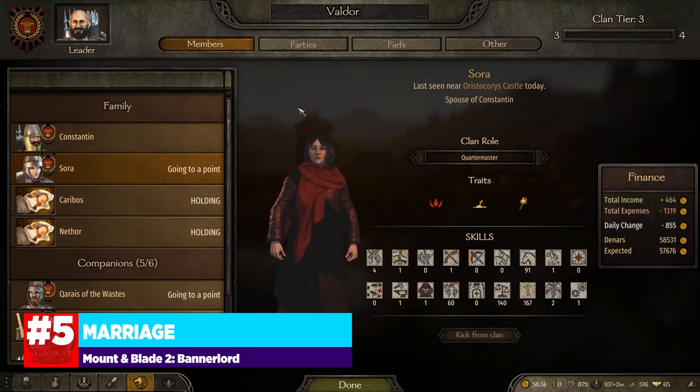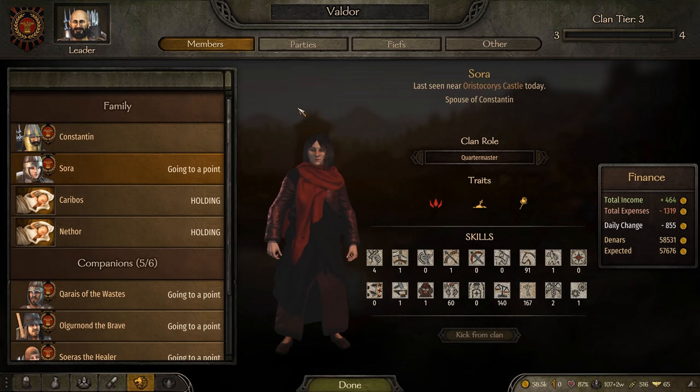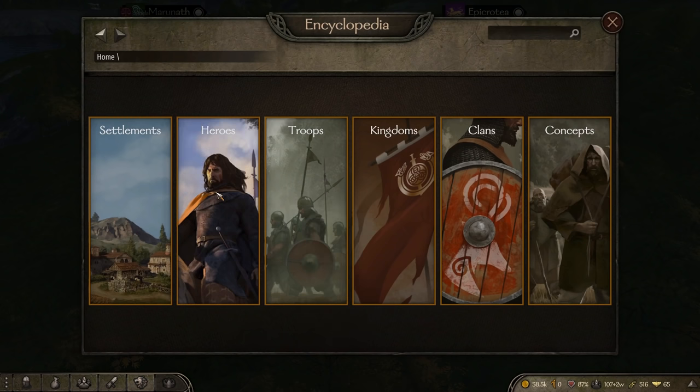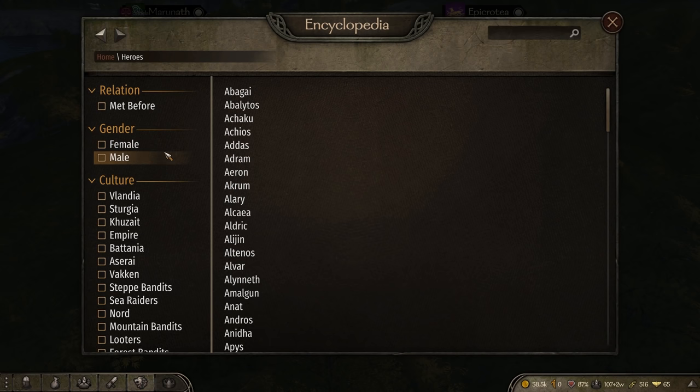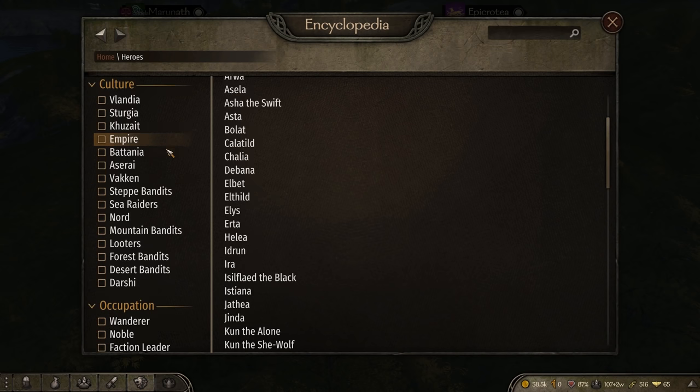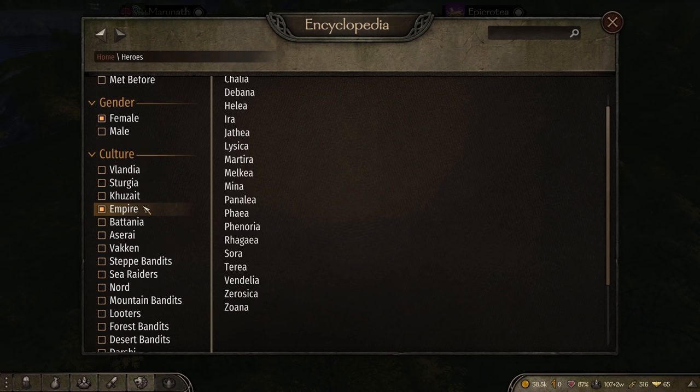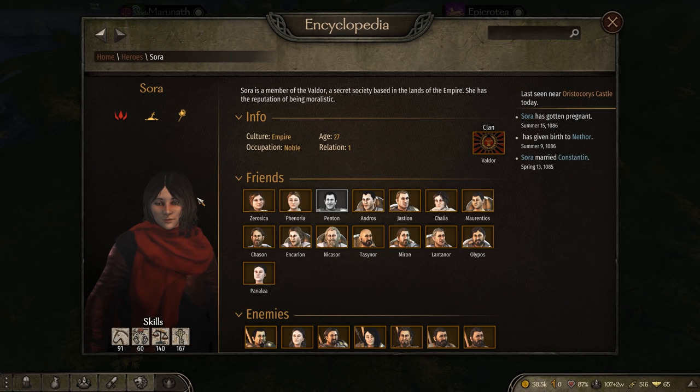Number 5 is marriage. This is something I only recently got involved with in the game and I'm surprised at how much it will benefit you if you do this earlier rather than later. What you want to do is pop open your encyclopedia, go to Heroes, sort it by male or female depending on the character you're making, sort the occupation by Noble, and then filter by the culture you're primarily playing with. Then click the character you want — for example, I went ahead and married Sora. The biggest benefit is that you'll get an additional companion that helps you produce children, which will then become companions for you once they're of age.